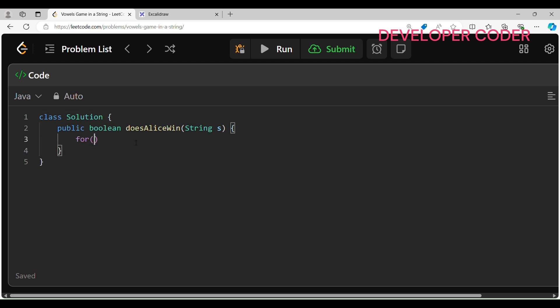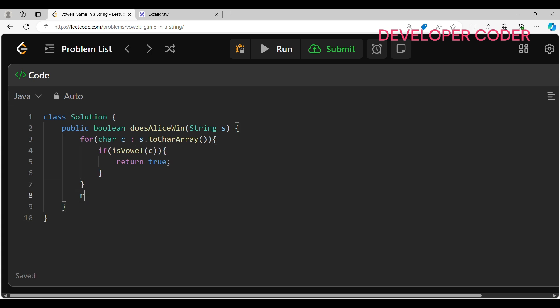Our code is very simple. I'm going to iterate over the string one by one: for each character 'c' in the character array. I'll create a helper method called 'isVowel' to check if a particular character is a vowel. If it is a vowel, I simply return true. Otherwise, I return false.